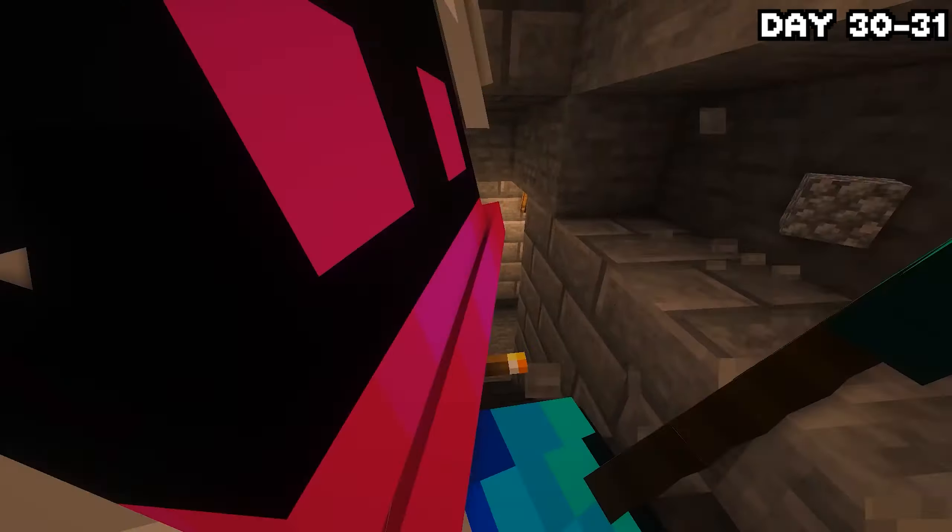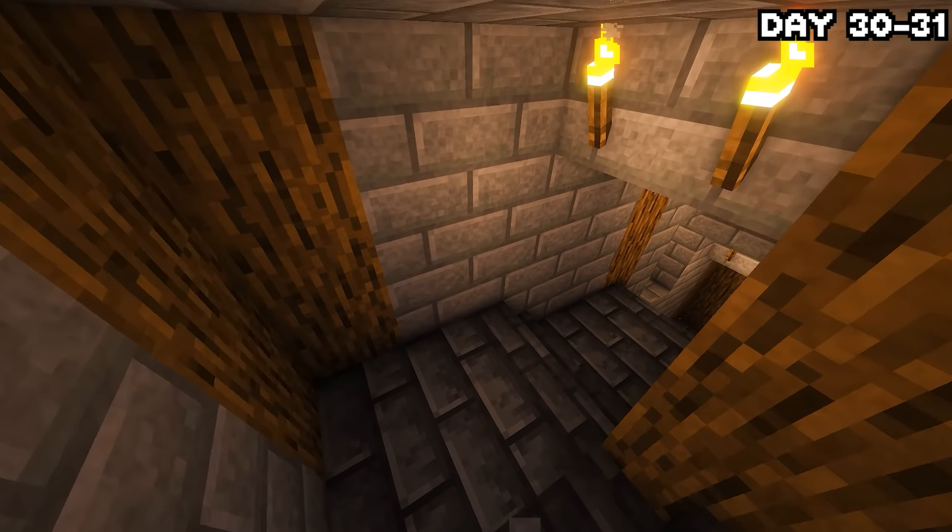After that incident I returned to the surface, smelted down all the loot I got, and made a stonecutter. The sun was already rising, so I spent the rest of the day working on tidying up the entrance to the mine — it was just a hole in the ground and everything around it looked somewhat good. This was the only thing that hadn't had a glow-up yet, and by the end of the day I think it came out looking pretty good.